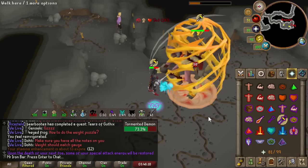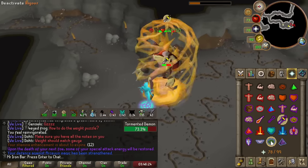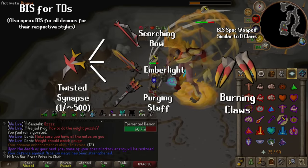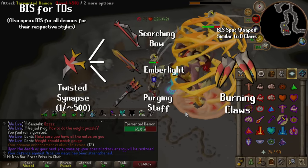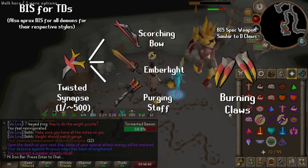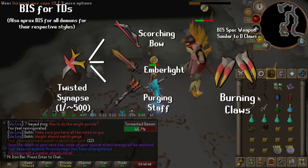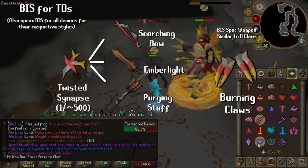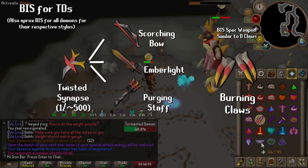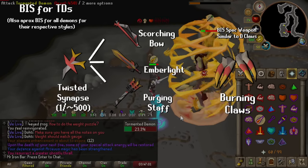I'm sure many of you are wondering: what is the reward of 'While Guthuk Sleeps?' Is killing Tormented Demons worth your time? The Cenapse drop lets you make the new best-in-slot demon-slaying weapons for range, magic, and melee. All the new Demon Bane weapons, especially the Emberlite, will be the best-in-slot at every single demon in the entire game. The only weapons that compete are the Scythe, the Shadow, and the Twisted Bow — they're basically top-of-the-line endgame weapons.